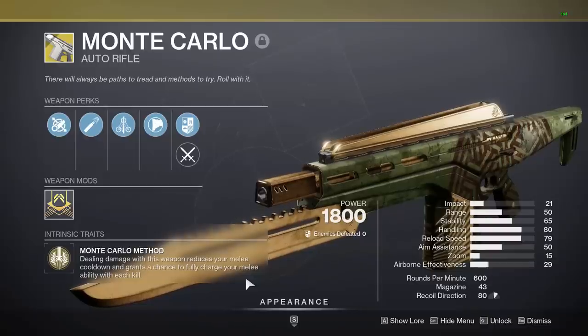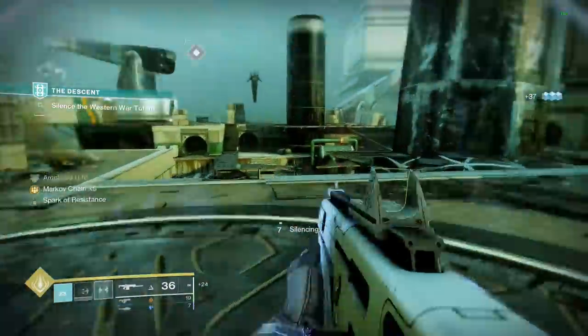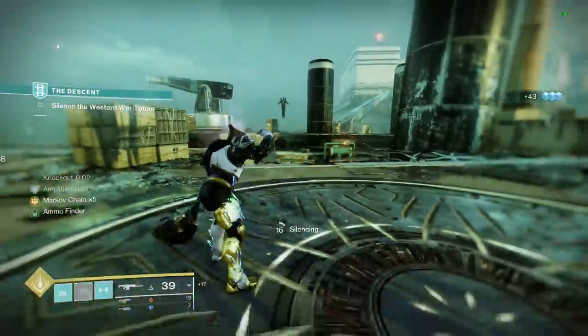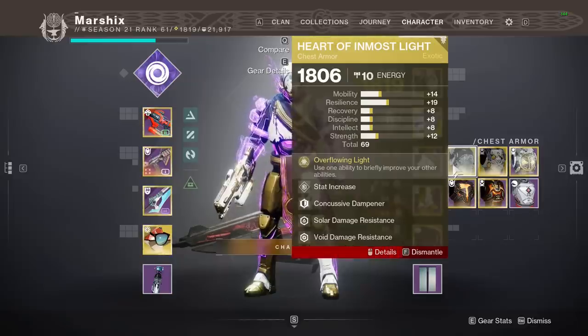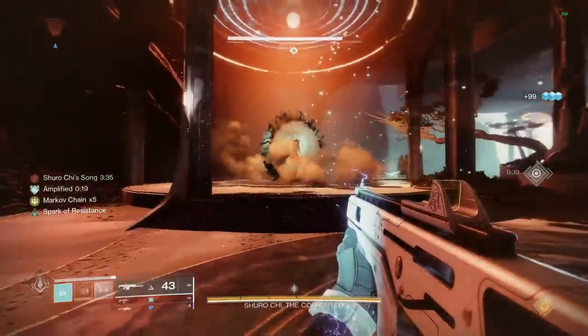Dealing damage with Monte Carlo will give you melee energy, and kills have a chance to instantly restore it to full. So you can open with an overpowered Thunderclap, get a couple kills with this auto rifle, then melee again and again and again. After the brutal Heart of Inmost Light nerf, this is probably the best arc exotic for titans right now.